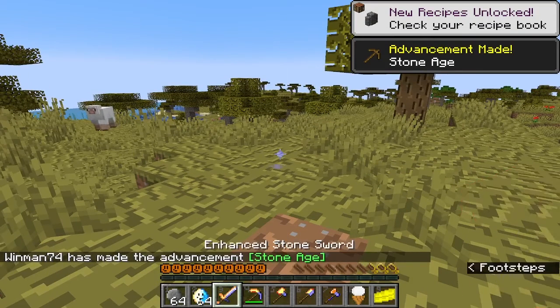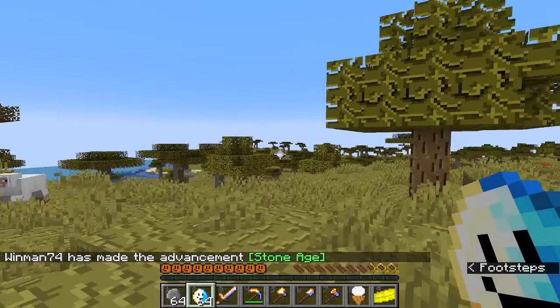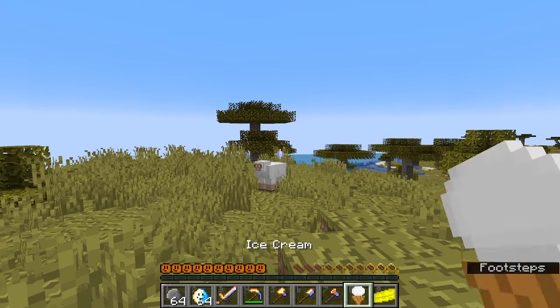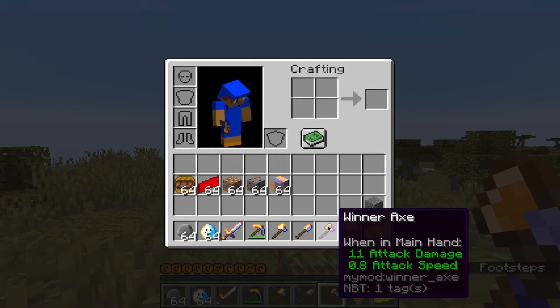And then I've also added the winner gem. The winner gem — the only thing that you can really do with it is you can turn it into an axe.